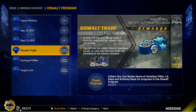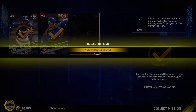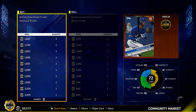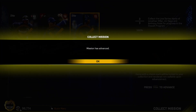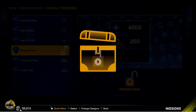Then you have the Roy Oswalt trade in 2010 — the Phillies traded these three players to acquire Roy Oswalt from the Astros. Collect the live series items of Jonathan Villar, J.A. Happ, and Anthony Gomes for progress in the Oswalt program. I don't have Anthony Gomes — let me grab him real quick before he goes for a ton on the market. I'll pay 2k for him. That's crazy — a free agent card going for like 2k. But there we go, this part of the program is done: 4,000 XP and 200 stubs.